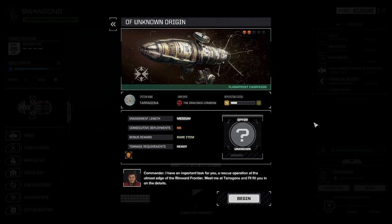Hello and welcome back to another episode of Battletech. My name is Aiken and today we're continuing the Swan Song campaign. I've got a goodie for you — it is time for another flashpoint. 'Unknown Origin' is the start of a multi-flashpoint mission. We are required to field heavy mechs, so it's going to be a bit of a problem, but let's see how well we can circumvent that. The Draconis Combine is going to be our employer, and there will be a few rare items if we play our cards right.